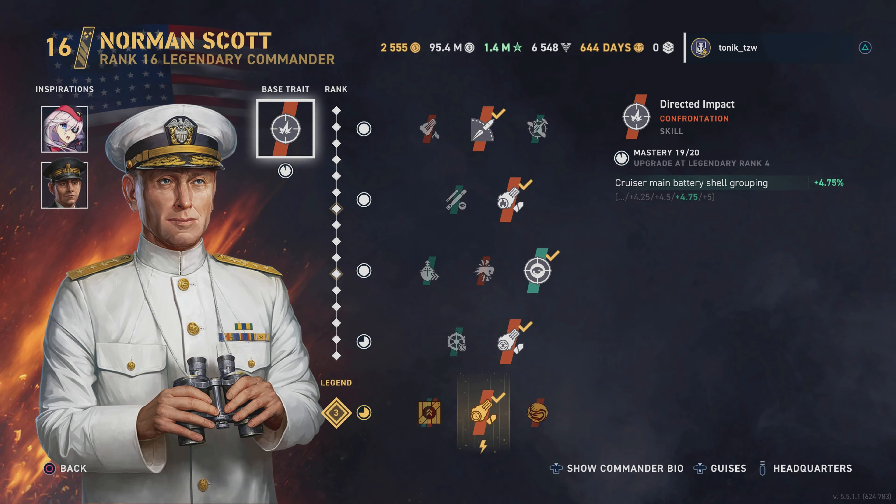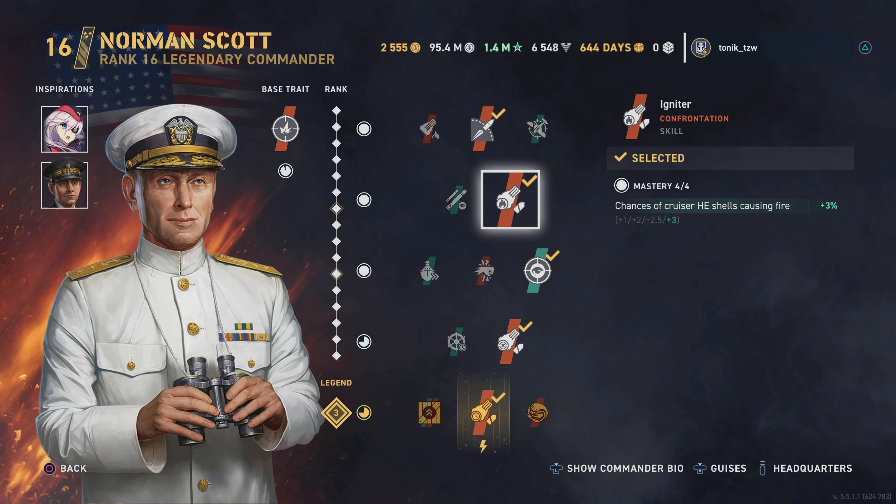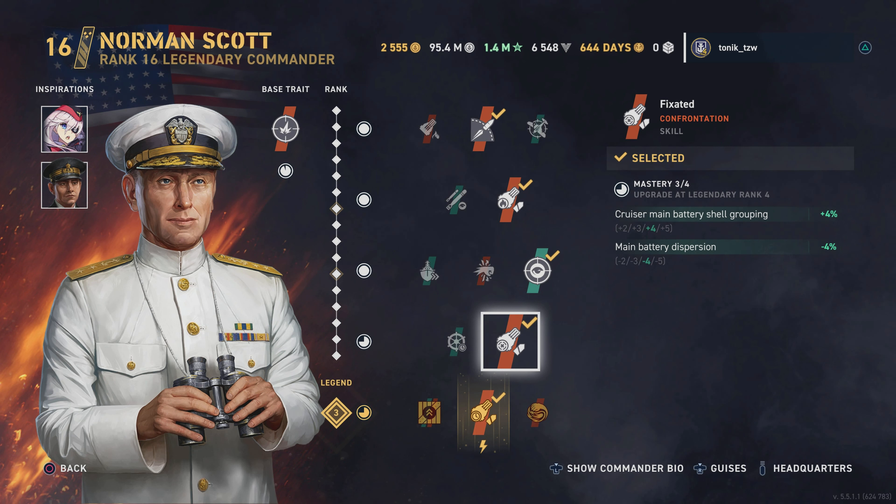Looking at my captain and inspirations, we're running Norman Scott here. I have Beepley but haven't got her leveled yet, so we've got Direct Impact for shell grouping. We're then running Beyond Range to give us that extra distance — and trust me, you do need it because you are very, very fragile. Then we've got Igniter for a three percent chance to cause fire, and another survivability skill, Armed and Ready, which increases incoming fire dispersion.